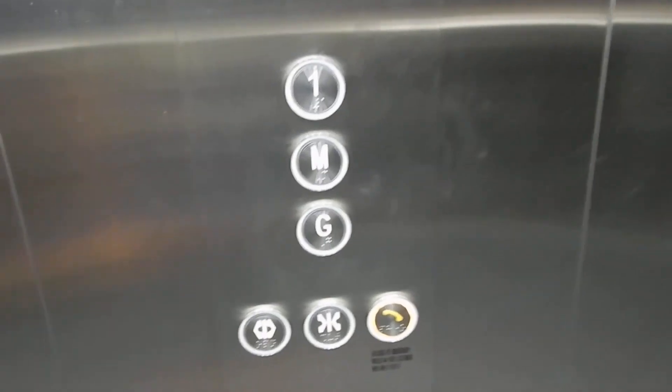Modern Kone controls on the panel. Typical step, EB960. Over panel. Level 1, door is opening.